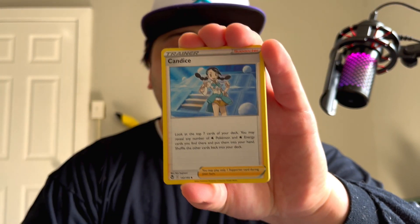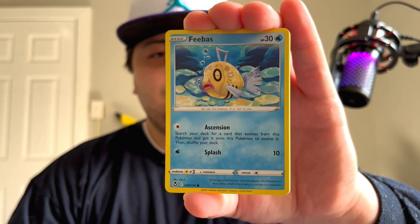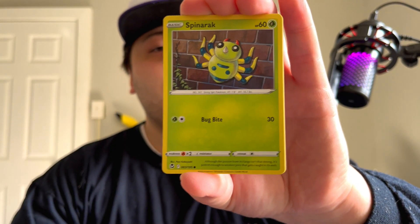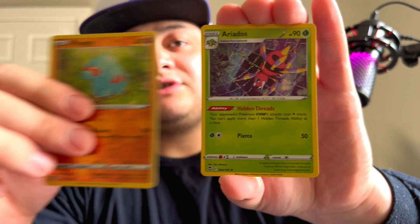What is your guys' favorite Sword and Shield set? For me it's Crown Zenith first, and then either Silver Tempest or Brilliant Stars, and then maybe Fusion Strike or Lost Origin after. I haven't opened too much of those two to be frank, but both have really good pulls though the pull rates are awful. Crown Zenith is just a fun set to open — whenever I open it I always seem to get something great.